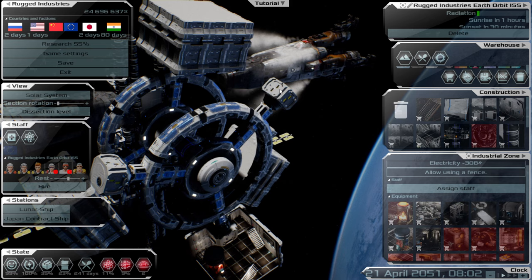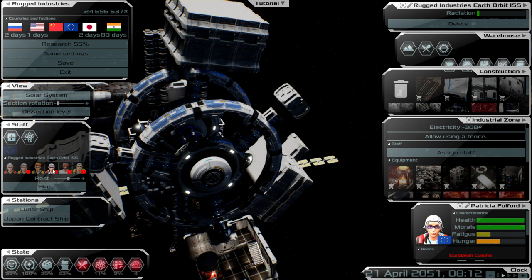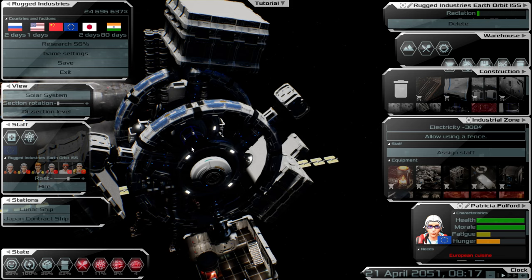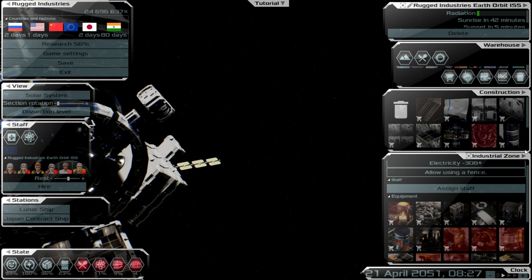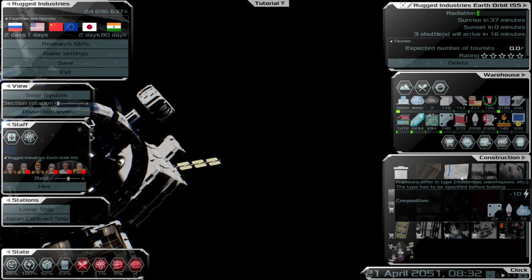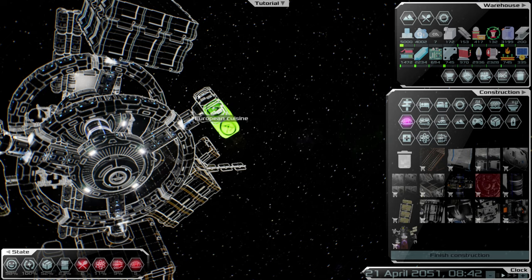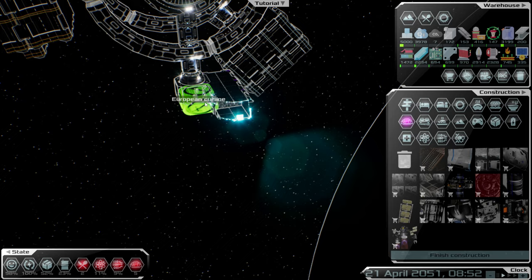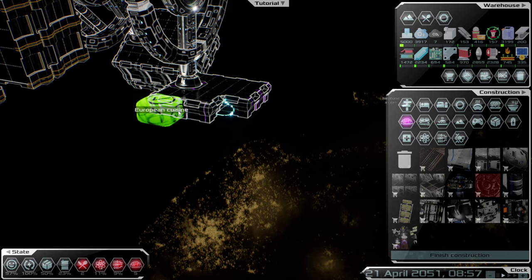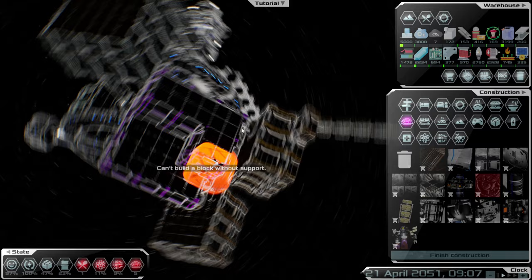We've still got one staff position to look at. We've got our six people in apartments already - what are they doing? They're wanting European cuisine, so we're going to have to get a European kitchen set up. Okay that's fine, we'll switch over on that. We will begin our European cuisine. I'm not sure how this is going to work for a three-by-three module but we'll give it a go and figure it out.